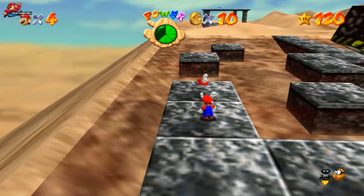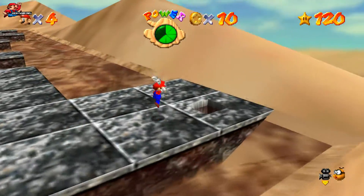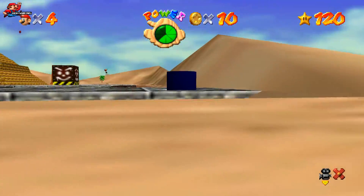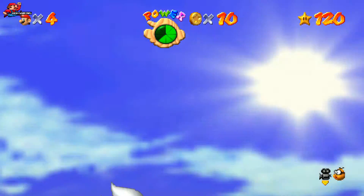If you are struggling to get enough height, grab a wing cap from the corner of the stage, jump into the cannon, and then fire yourself high up into the sky — you should find this a lot easier than before.